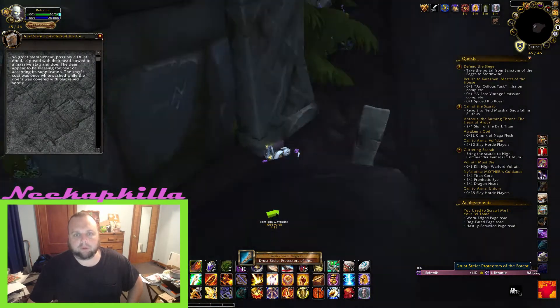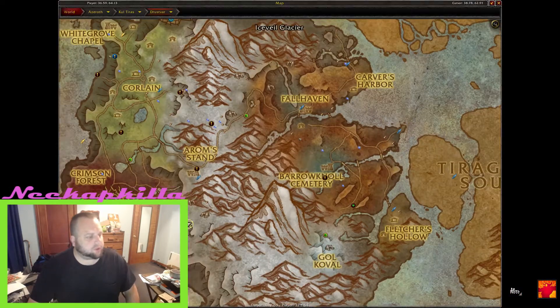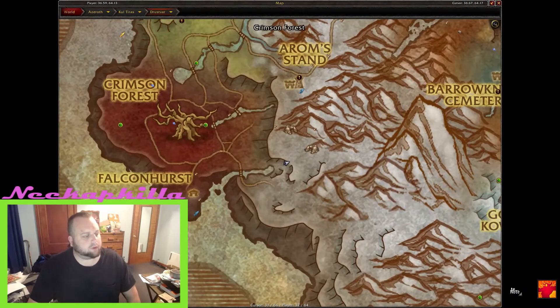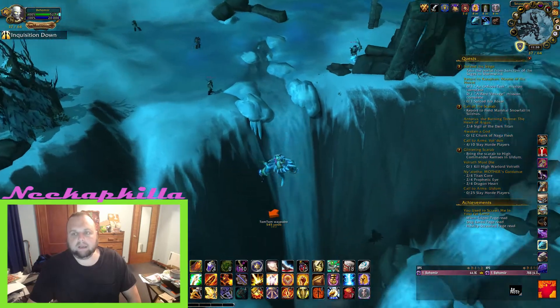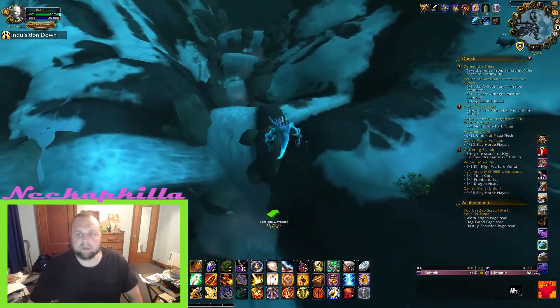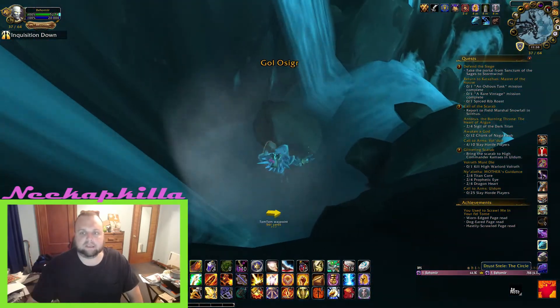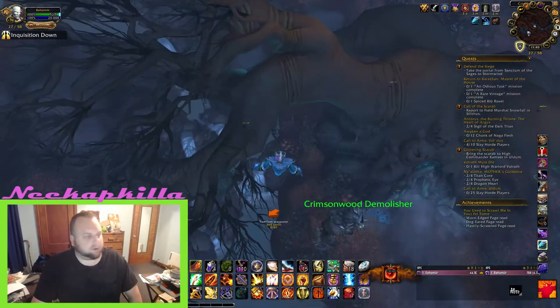Next we're going to 37, 64. We only have four left. This one is in the waterfall at the big ridge. This is one that I have walked by for as many characters as I leveled before flying — this is the way I always took down as Alliance to get to this area of the zone — so I've walked right by that one a lot.